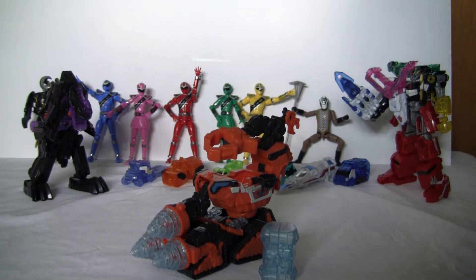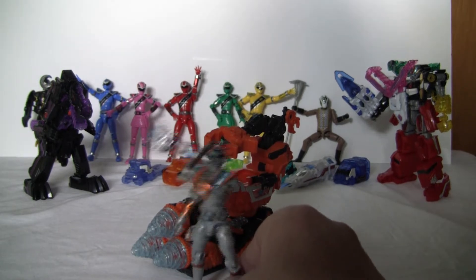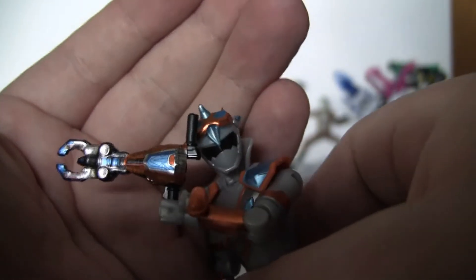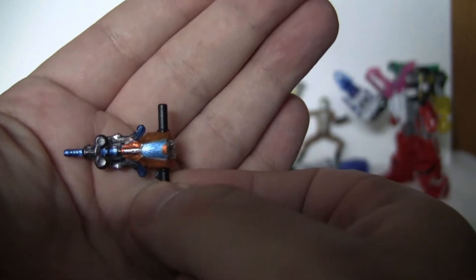Before we start looking at Gigant Driller, we're going to look at his associated ranger — this is Kirame Silver. He does have a different style of changer; instead of having a wheel, he's got like a globe that he spins. We've got his weapon here, which is in its claw form. You get two versions of that: the claw form, and the pickaxe/jackhammer form. So you can pick and choose.